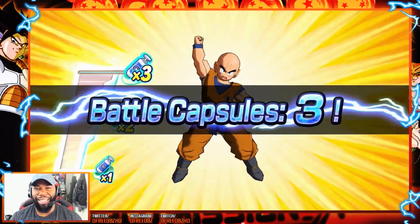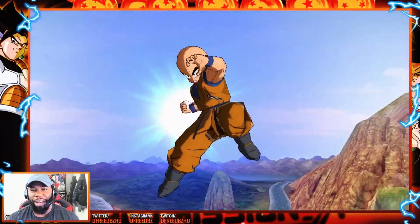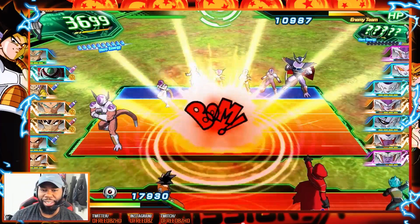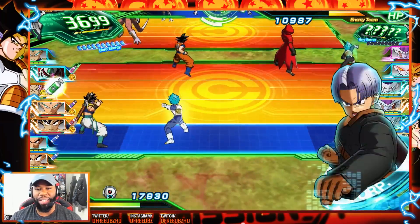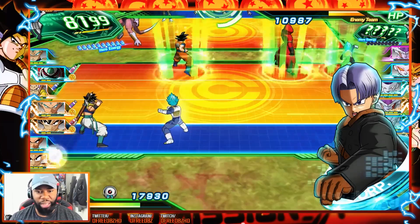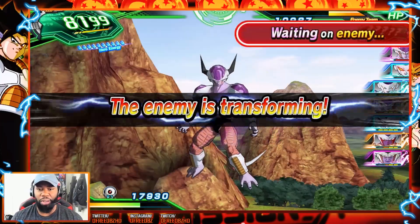We got three capsules. It's so uncommon for me to actually get three. Throw them in good spots. Capsules commence — support area, support area, support area, all three in the attacker area. So that equipment allows for the attackers to just keep going regardless of how low they are.